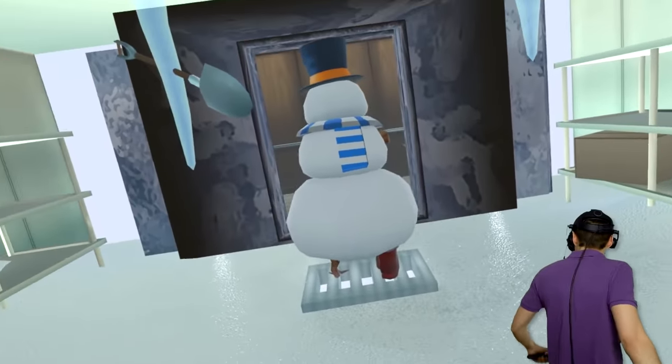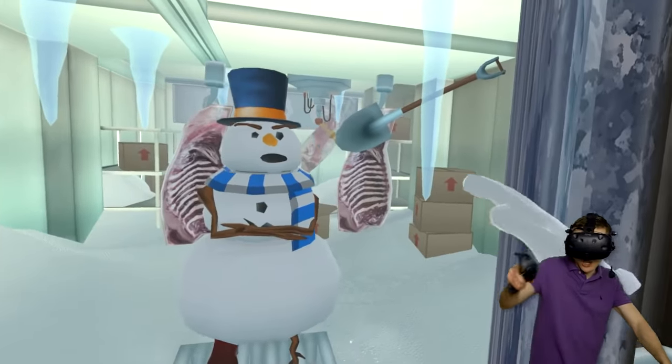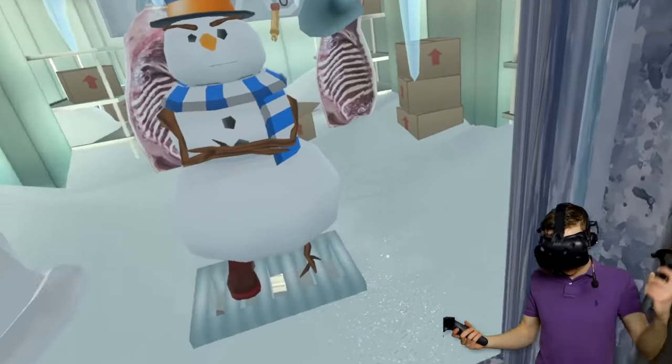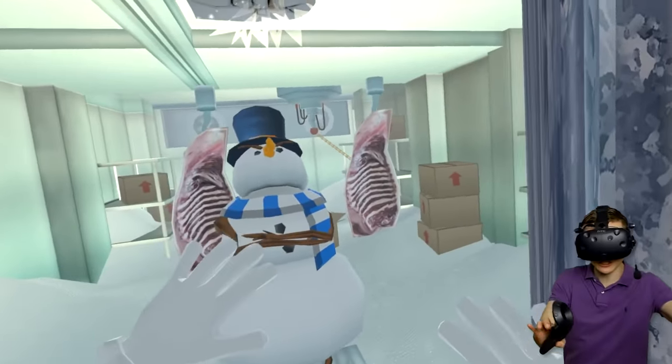You know what we gotta do, guys? We gotta do something really bad to Snowy the Snowman, and it's all gonna be good! I think the Siren Head will then appear or something. I mean, we gotta get all the colors so he better appears! Maybe we gotta... Yes! Don't tell Snowy the Snowman, but we're gonna do something really bad to him!